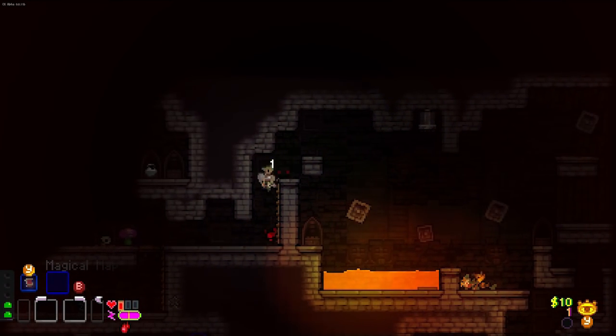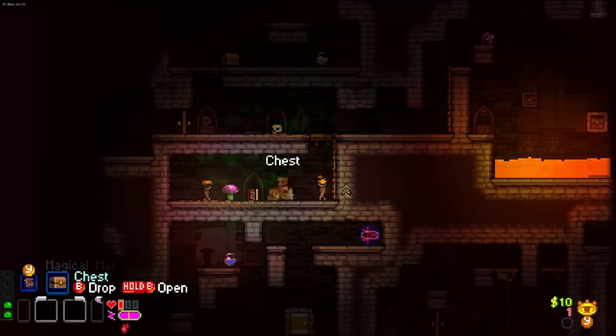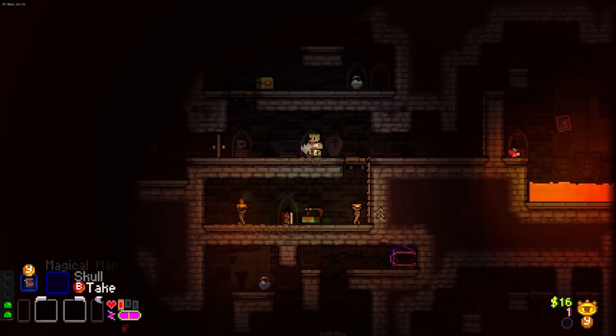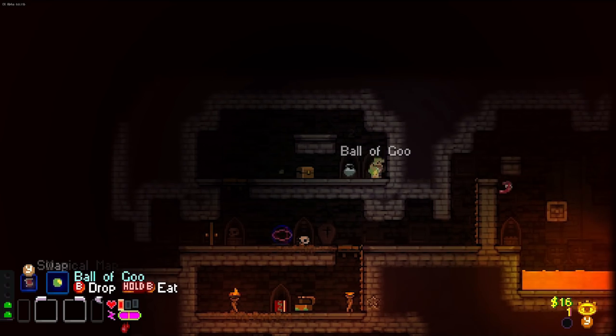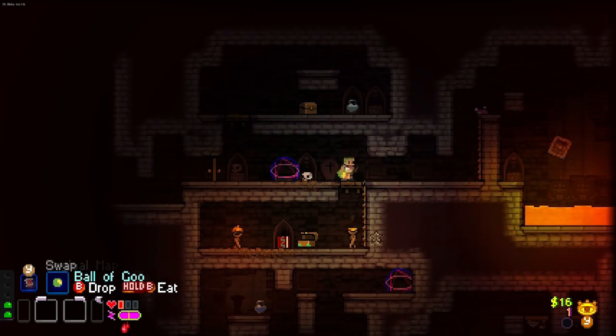Could be worse, I guess. This purple slime's a bit concerning. I only have 3 HP. Nasty Shoes of the Glacier — oof. I want nothing to do with any of that. Let's see if I can get me a ball of goo. I don't see any campfires nearby, so we're reliant on a torch here.